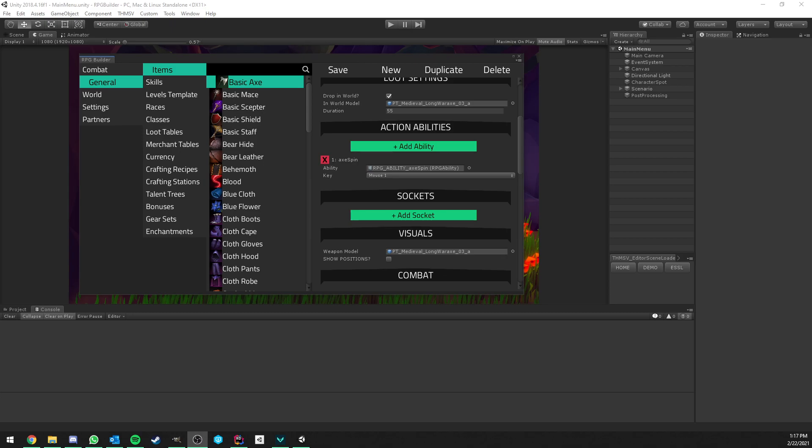Hello everyone. New video once again about a new feature I added to RPG Builder that is also coming with version 1.0.3. This is something I called Action Abilities and it's a feature that was requested a lot by the community.